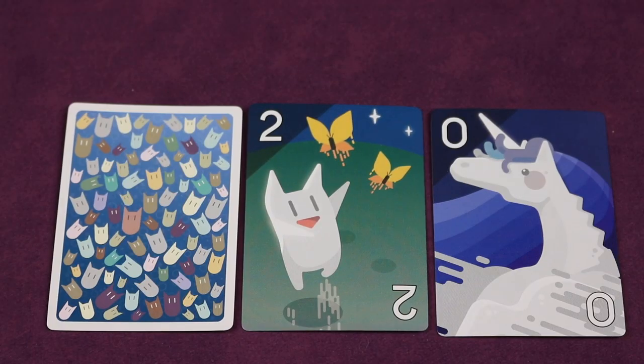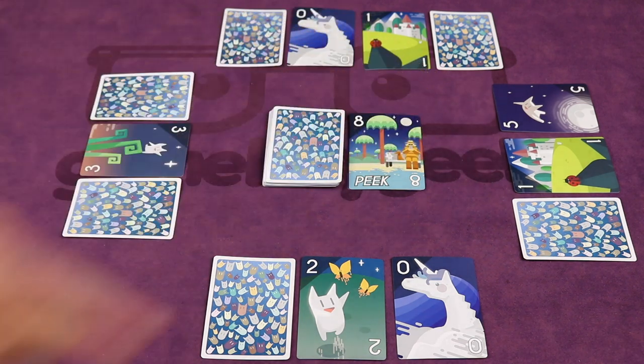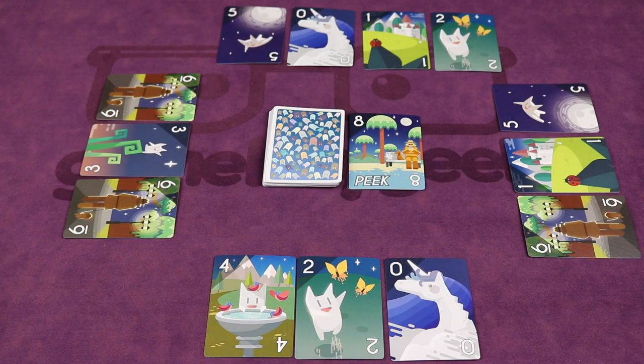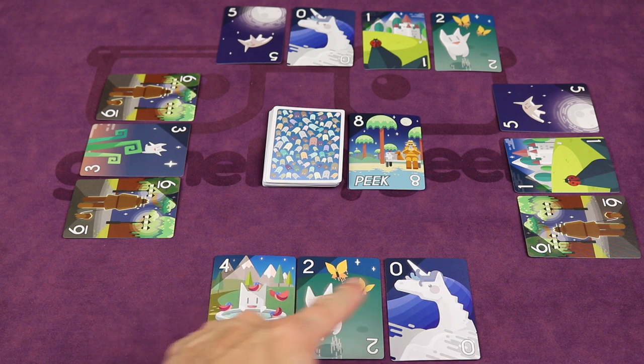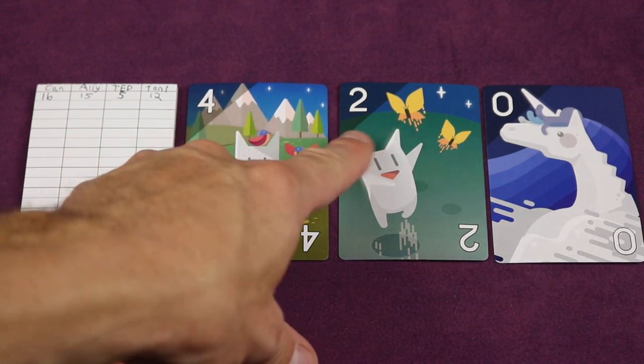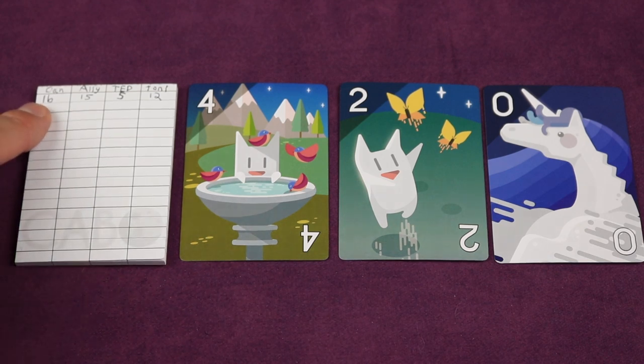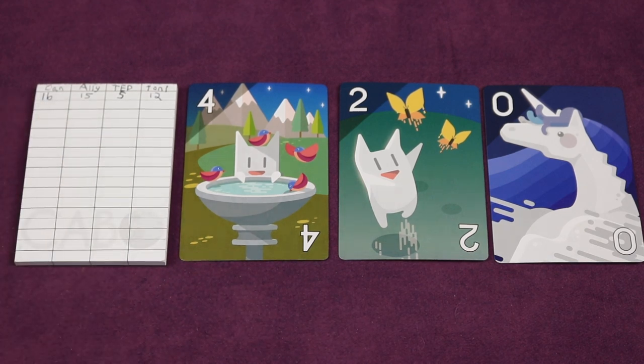When you think you have the fewest points you'll call Cabo, but be careful — everyone else gets one more turn to reduce their points. If the person that called Cabo was correct by having the least amount of points they'll receive a perfect score of zero for the round, but if they don't have the lowest points they'll receive points matching the face value of all of their cards plus a whopping 10 points for being incorrect — so in this case a total of 16 points — while all other players receive points from the face value of all of their cards.